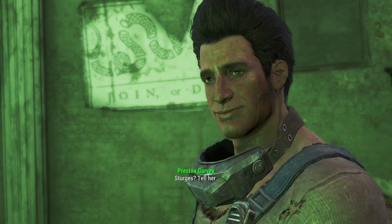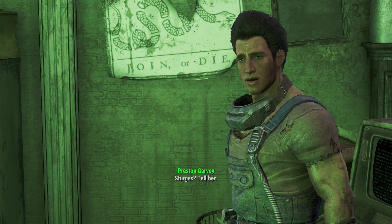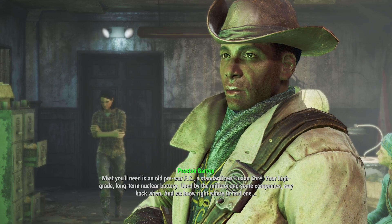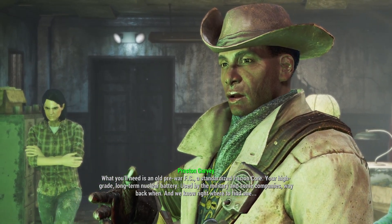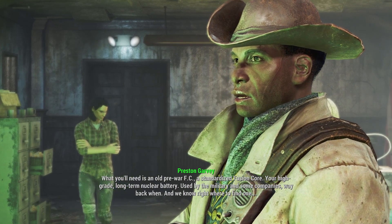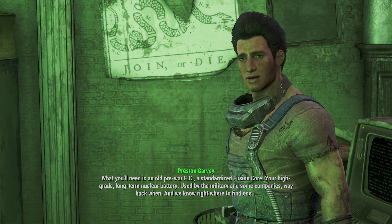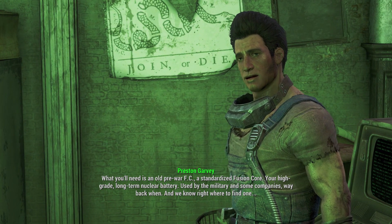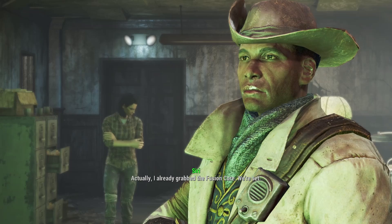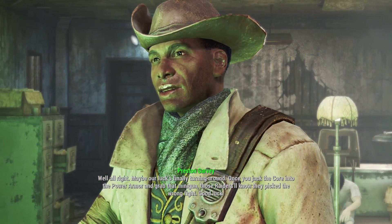Minigun. Now we're talking. Only there's one hitch — the suit's out of juice. Probably been dry for a hundred years. It can be powered up again, but we're a bit stuck. I'll help if I can. What you'll need is an old pre-war fusion core — a standardized fusion core, your high-grade long-term nuclear battery used by the military and some companies way back when. And we know right where to find one, but we can't get to the damn thing — it's down in the basement, locked behind a security gate. Actually, I already grabbed the fusion core. We're set. Maybe our luck's finally turning around.